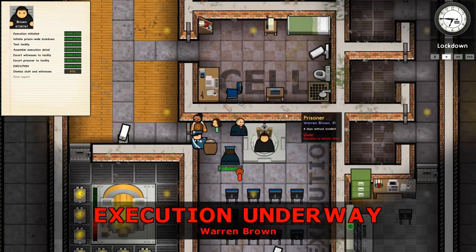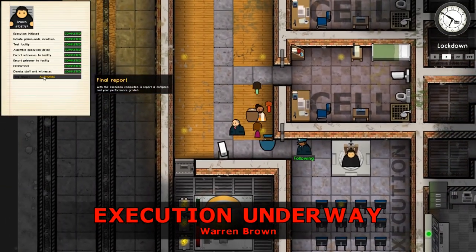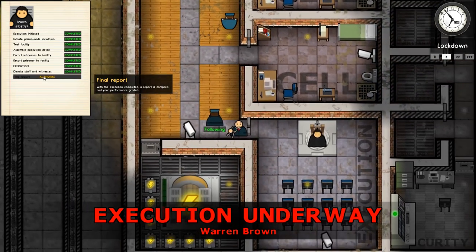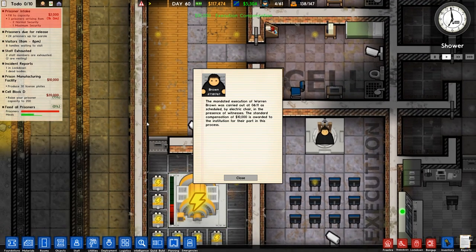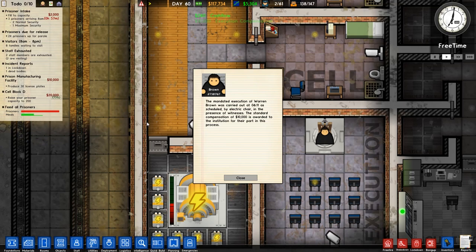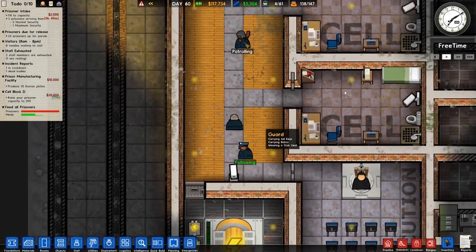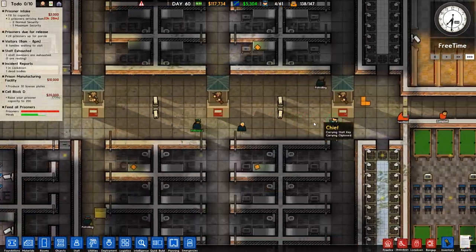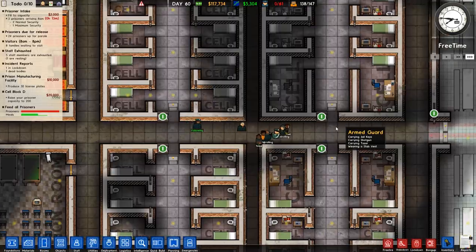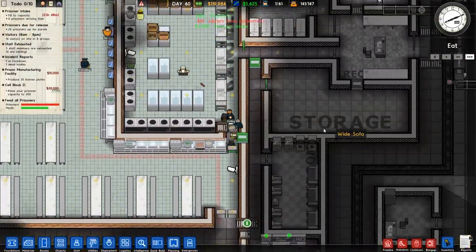It is a bit more... it's different when you're playing it in warden mode, that's for sure. The mandated execution of Warren Brown was carried out at 6:11 as scheduled with the electric chair, in the presence of witnesses. Standard compensation of $10,000 to the institution as part of the process. They didn't say he was later found not guilty or anything like that. So that has happened - he will be taken out of the facility. We'll go to the right hand side and continue with our work.